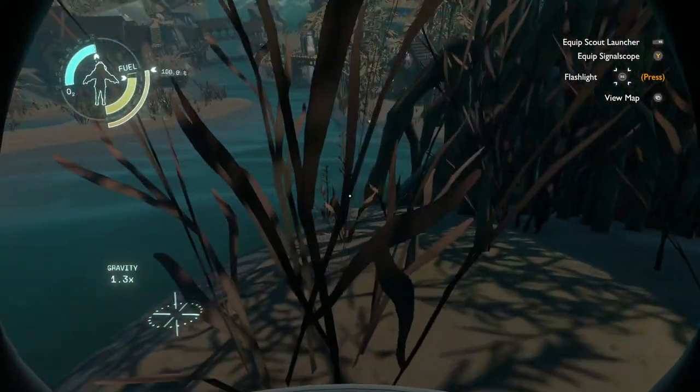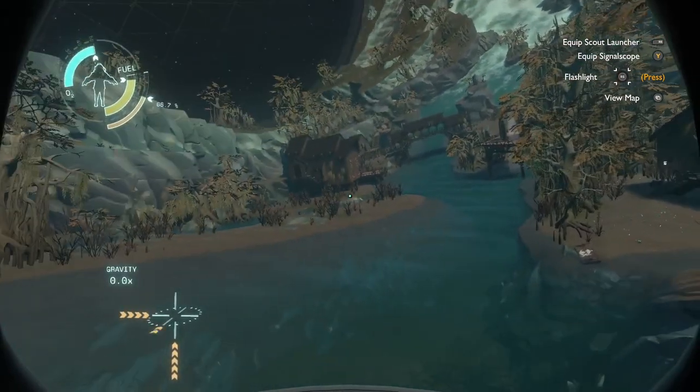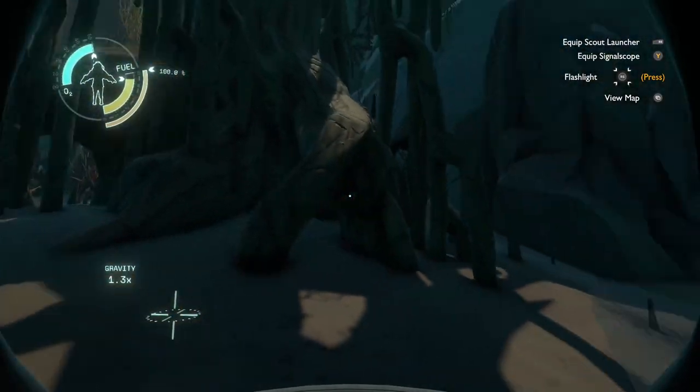Hello everyone, welcome back to Outer Wilds: Echoes of the Eye. Today I'm going to start here in the River Lowlands because it says there's stuff to find here.